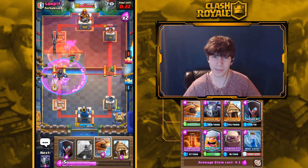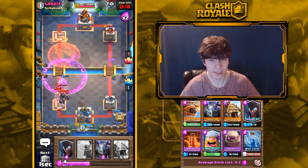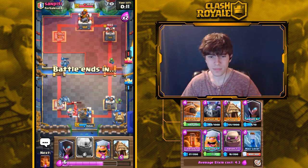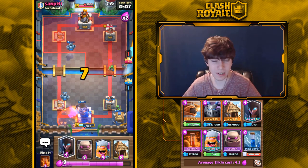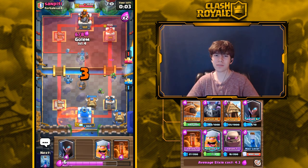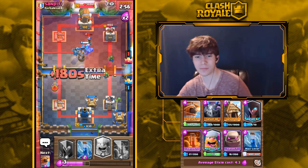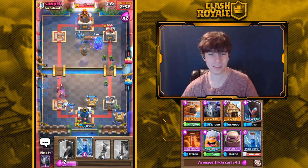These buffs won't make Mini Pekka or Lumberjack overpowered — they're still four elixir cards and Guards and Goblins still counter them just fine. Mega Knight will still kill them one-on-one. But the major takeaway is that they'll be much better against Mega Knight specifically, which is so dominant in the meta right now. I'm glad they didn't buff their damage since they're already strong against Golems and similar tanks.